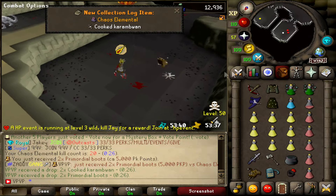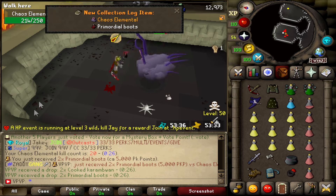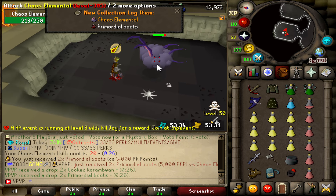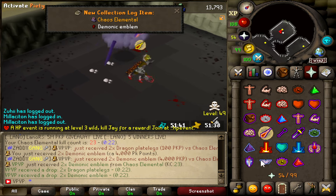We got some primordial boots and somehow cooked Karamban was a collection log for me as well. That kill just gave us two collection log items. And a demonic emblem — another collection log, let's go.